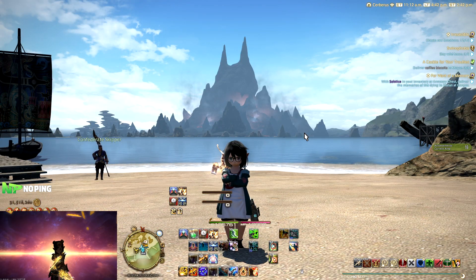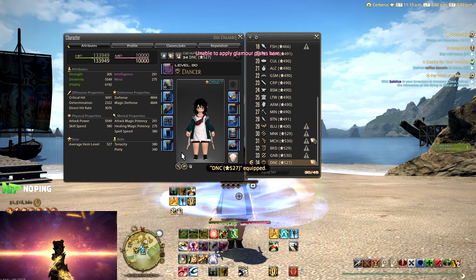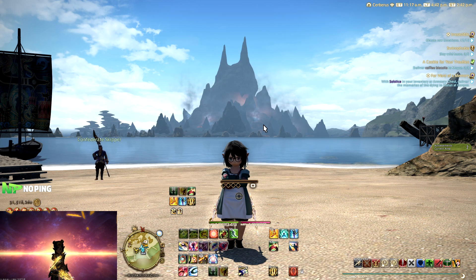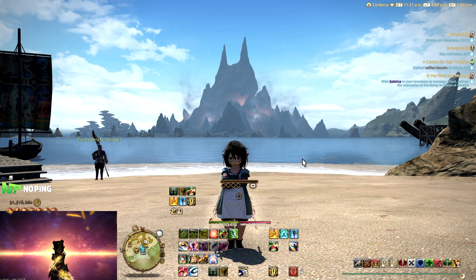I've now arrived in the Ruby Sea, which is an open world area where glamour plates do not work — as you can see I can't select my glamour plates here. If I switch to my Dancer, which is linked to a glamour plate, my glamour stays the same — it keeps whatever glamour was equipped on that gear last time. You can't use it in the open world, but if you teleport to a big city or go back to your house then it will work again.